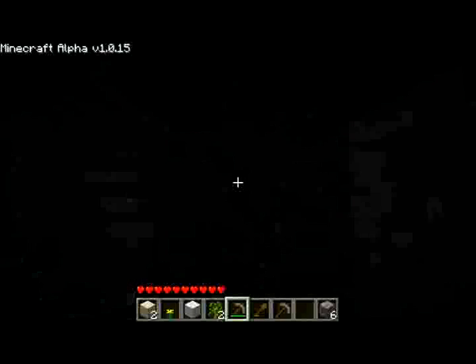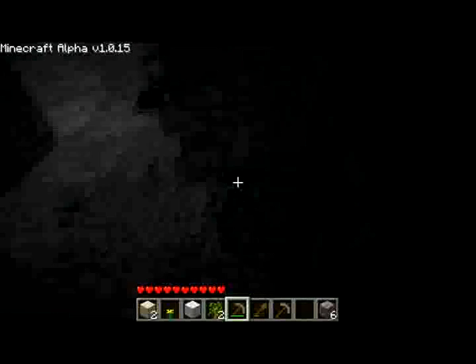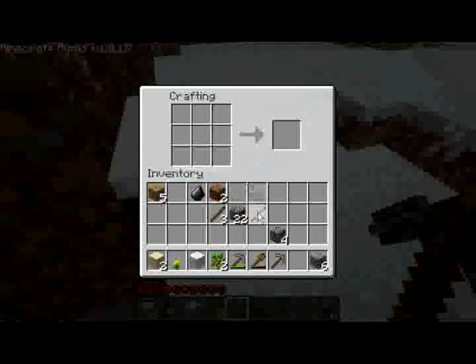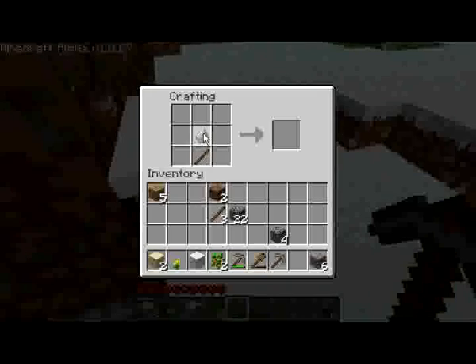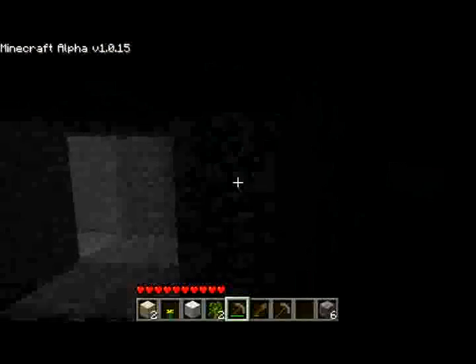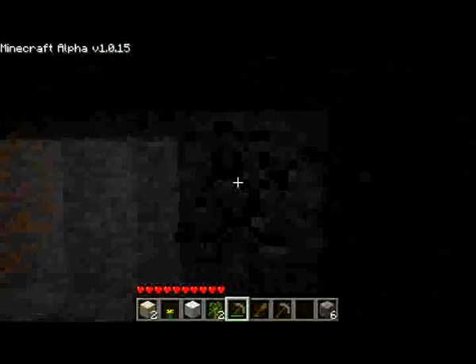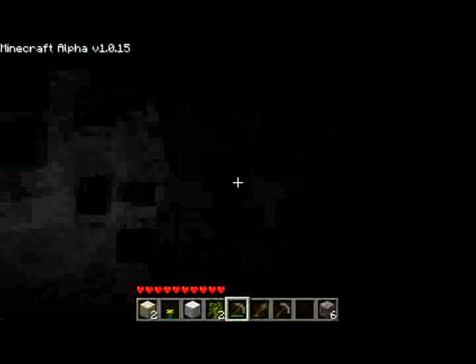As you can see, as I'm digging in it's getting dark, which is bad. Luckily we found some coal early on. Oh wait — that's not coal, that's flint, which means we can't make torches. My bad. We're definitely going to have to find coal later on. I'm just going to keep digging — I know this is probably going to be boring, I'll hopefully speed this up.